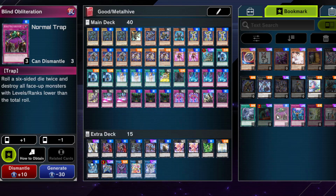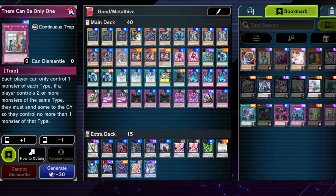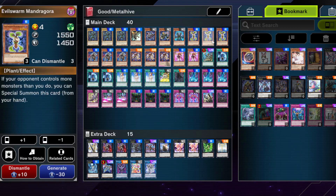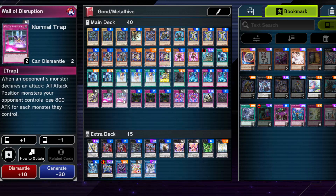You could also play Blind Obliteration — it's a bit like Torrential Tribute but for monsters that have levels and ranks. Titan Ocider is very powerful on the field because it reduces your opponent's monster's attack and negates the effects of Xyz monsters, stopping link plays. There Can Be Only One could work well with this deck. The only issue is that Caster is a warrior and Utopia Double is a warrior, which is a bit annoying. But otherwise most monsters are different types, so There Can Be Only One would probably be stronger than Wall of Disruption.